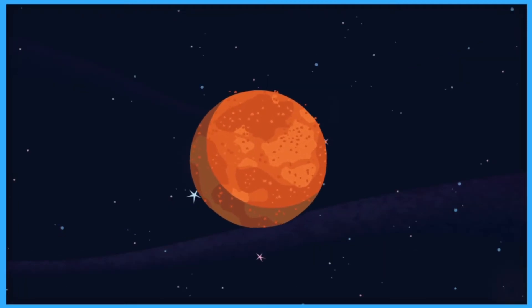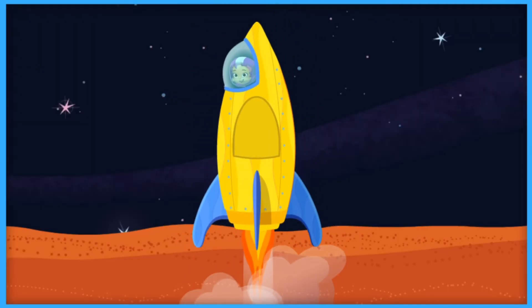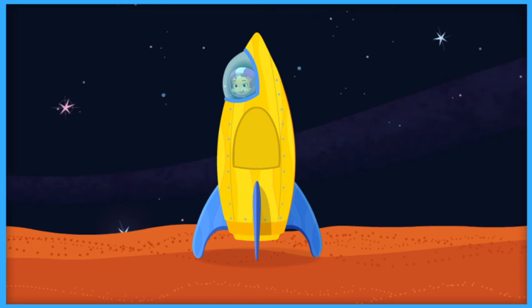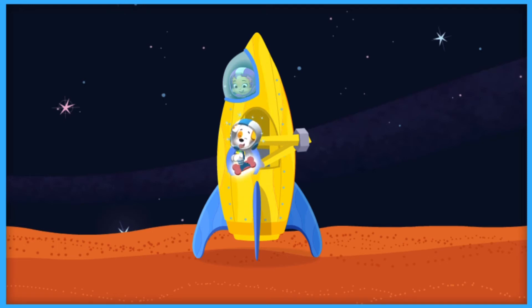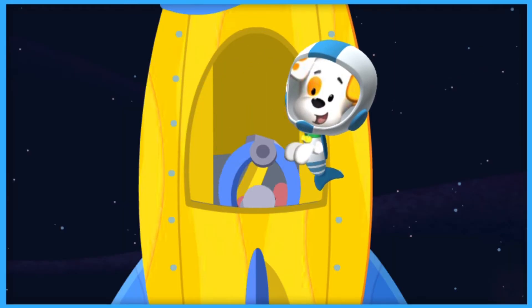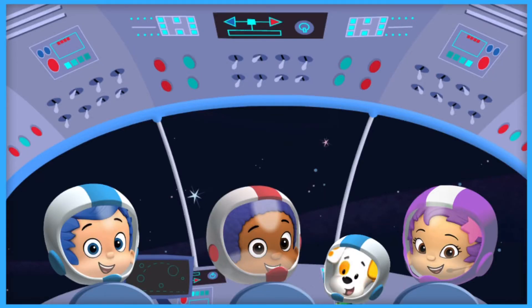Now approaching planet Mars. Fantastic flying. Good job. The astronaut crew has arrived on Mars. Mars is covered in red rust. Bubble Puppy spotted. There he is. Engineer Una needs your help to get Bubble Puppy aboard the spaceship. Engineer Una plans to use the spaceship claw to bring a bubble bone to him. Bubble Puppy loves those on any planet. Come on in, Bubble Puppy. Mission accomplished. What a fantastic astronaut crew. Now Pilot Gobi can fly the crew and Bubble Puppy back to Earth.